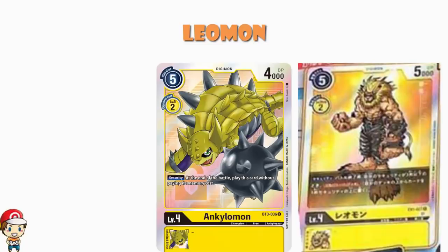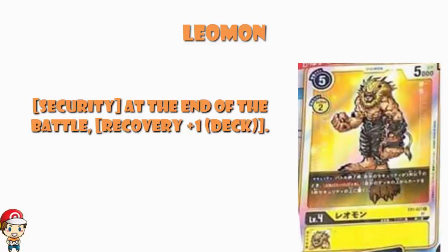At the end of the battle, Recovery 1 — you get an extra security card. Imagine your opponent attacks a security, takes it out, and then you just put one straight back with Leomon. You've completely undone all of the work they just did to take out one of your security cards.